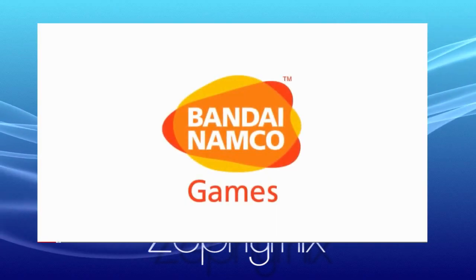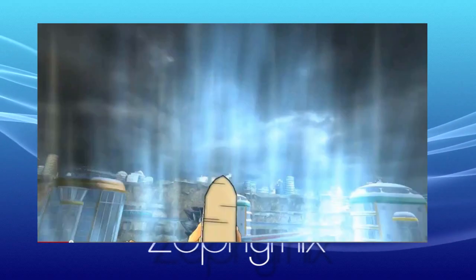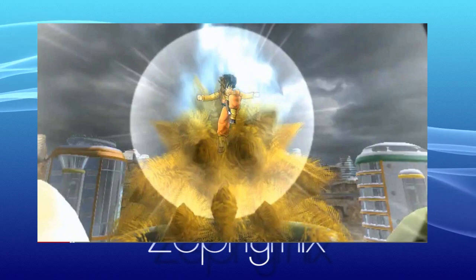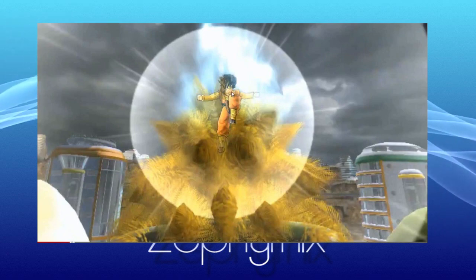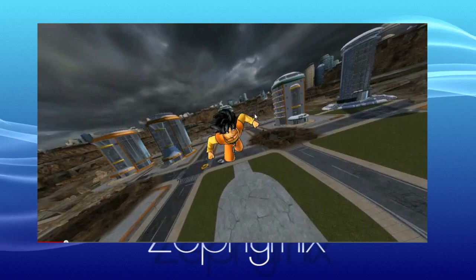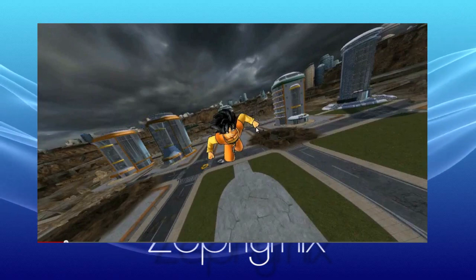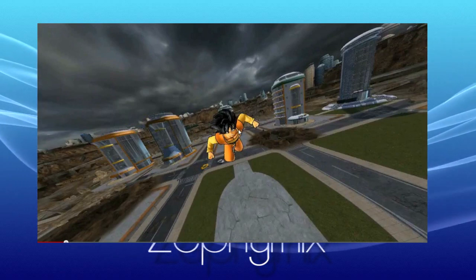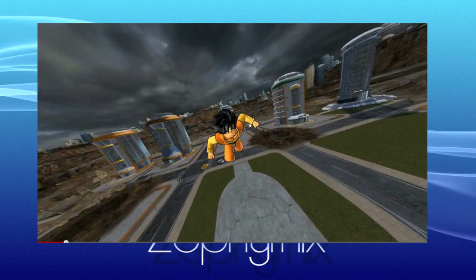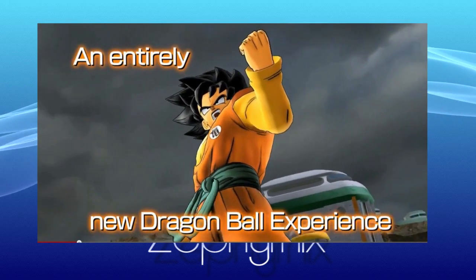First thing we see is Goku with a tail, apparently in a weird place, but nonetheless he has a tail. We also notice Goku is now wearing orange with a yellow shirt, which is strange since he's usually wearing orange with a blue weighted shirt. So we're going to go ahead and check out what's going on.